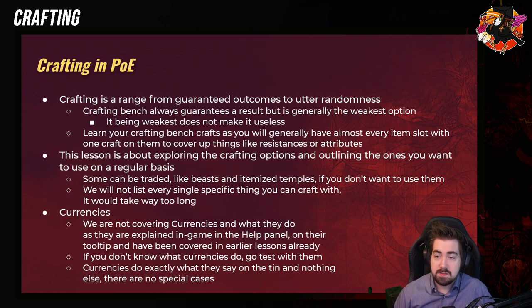We'll try to explain the super basics of crafting and get more advanced as we go. Crafting is a range from guaranteed outcomes to under-randomness. Path of Exile has both, and the crafting bench, which you can find in your hideout once you unlock it from Helena, is where you basically get to guarantee one stat, but it is generally the weakest option. But that does not make it useless, and several times it is more than enough to get what you want. An important quick tip that is actually very easy to miss even for veteran players is that you can craft with your crafting bench on a white item that has nothing on it. Learn that your crafting bench crafts — you're going to be using these a lot. They're very important, and some unlock super early, and even a lot of very powerful ones unlock at like level 8 and level 12.